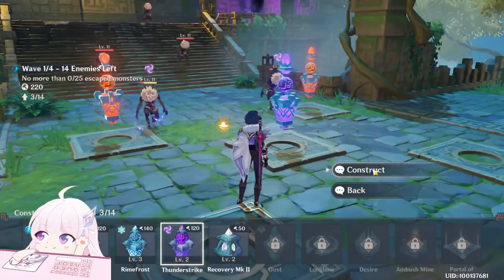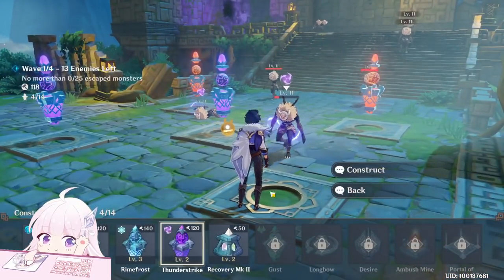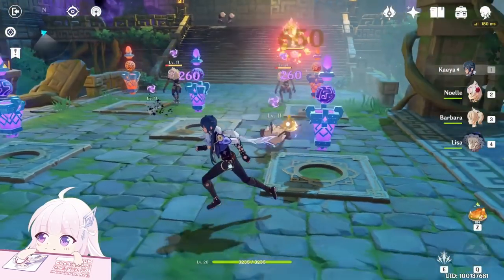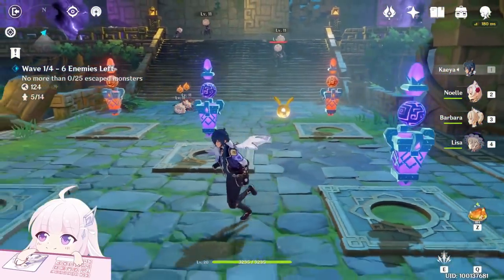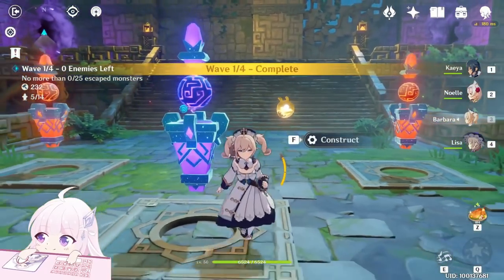Maybe place another Electro here, and here Electro as well. The Pyro's attack speed is pretty low. Vaporize — completed wave 1.